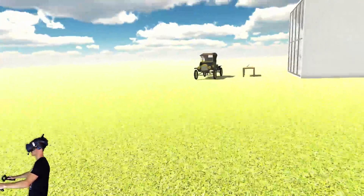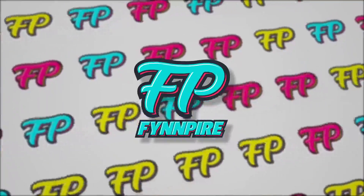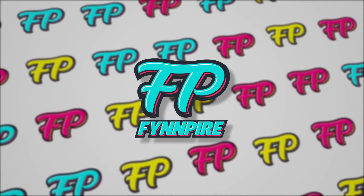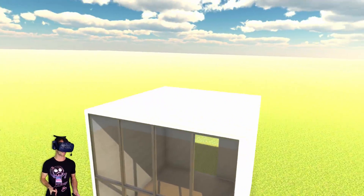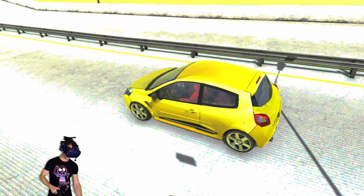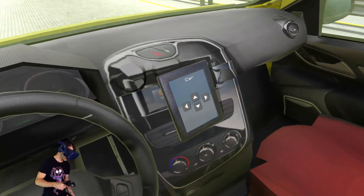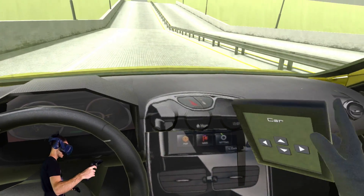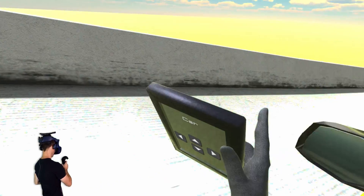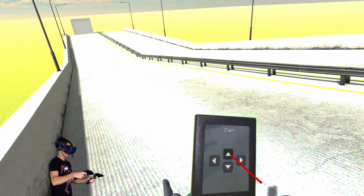I wonder who would win out of like a bicycle and a vintage car. Let's find it. We're playing Disassembly VR - the game's had an update, they've added in a sandbox mode and remote controls for all of the cars. So if we go down inside the car, we can see here we've got this cool little remote control. I'm gonna take this. There we go, and we should be able to drive the car by doing this.